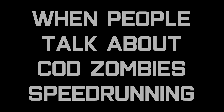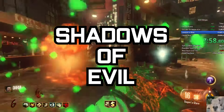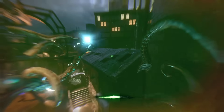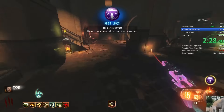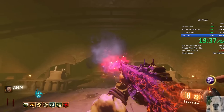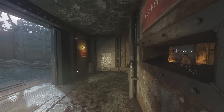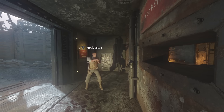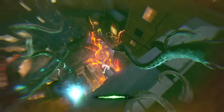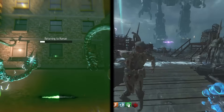When people talk about COD Zombie speedrunning, there's always two maps that get brought up for very good reasons. Shadows of Evil — a unique test of skill and exploitation of the mechanics within, featuring game-breaking skips with beast mode — has become famous for its optimization of not just the strat but also the world record. The other map people talk about is Origins, probably one of the most iconic maps in COD Zombies history, featuring numerous game-breaking exploits to skip steps and optimize the easter egg speedrun.